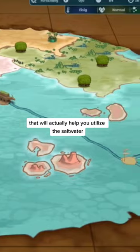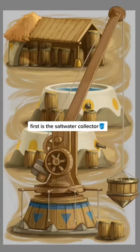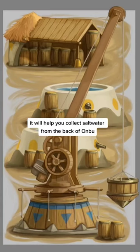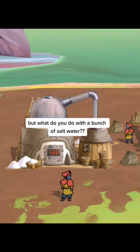But we thought of two new buildings that will actually help you utilize the saltwater. First is the Saltwater Collector. It's pretty straightforward — it will help you collect saltwater from the back of Onbu. For it to work, you will have to place it near the edge of Onbu's back. But what do you do with a bunch of saltwater?